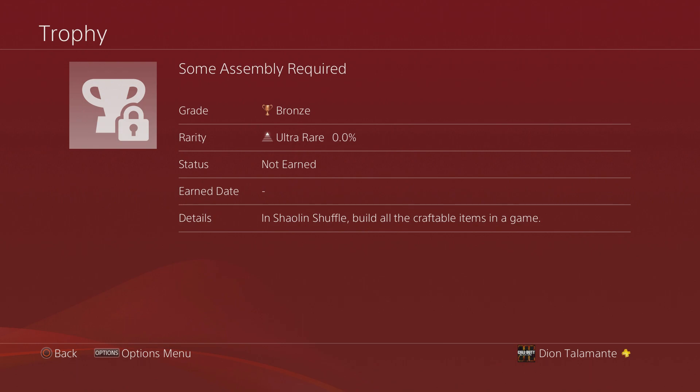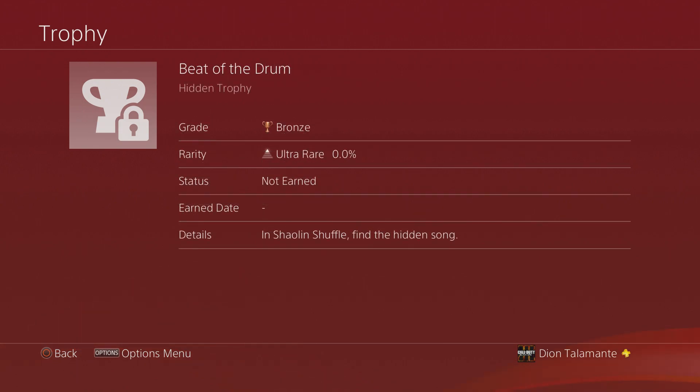Now for the three hidden trophies. The first one is Beat of the Drum. In Shell and Shovel, find the hidden song. We've had one like that in all three maps so far, so that's a cool returning feature.